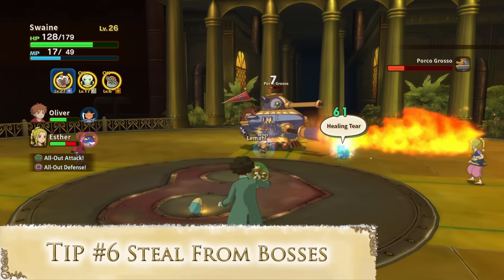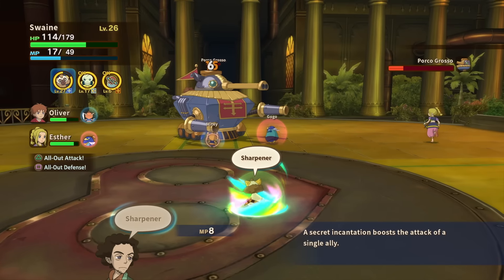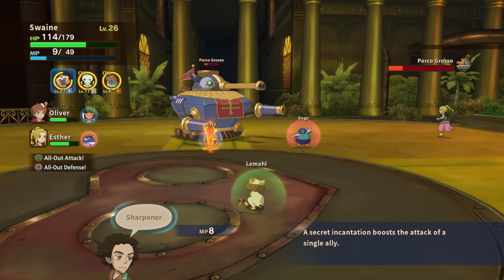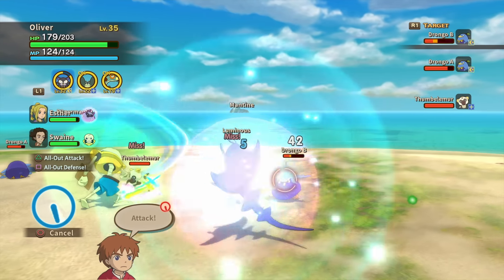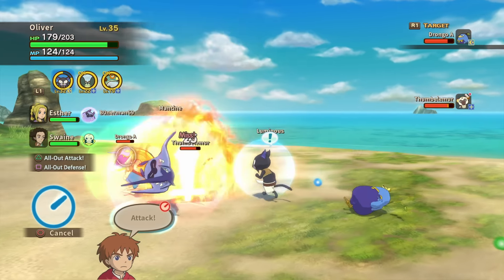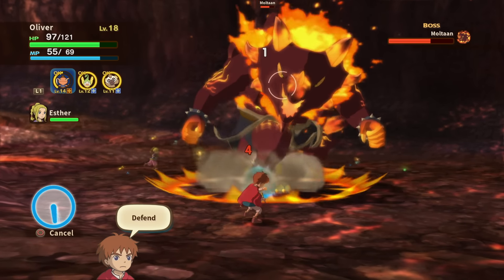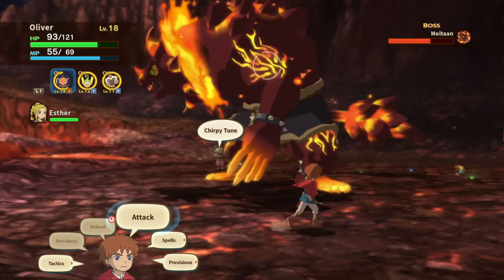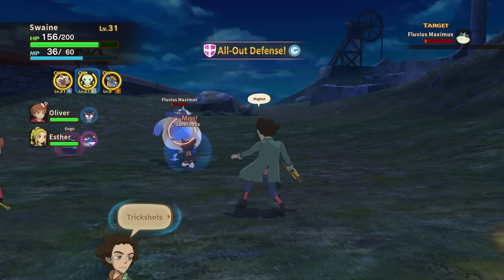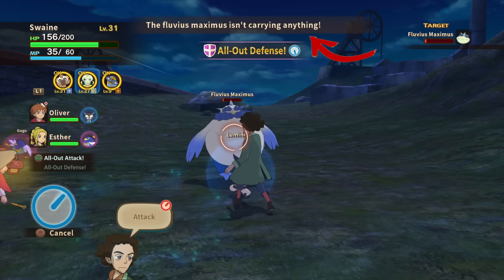Tip number six: steal from bosses. This one should be a bit obvious if you've ever played a JRPG before, but isn't it annoying wasting time trying to steal from enemies that don't have items? I've already wasted that time for you, so I'm here to tell you what to steal from and what not to steal from. You will want to steal from every main boss in the game, as they almost always have something really good on them. However, monster bounties are never holding items, and neither are nightmares, so don't even bother trying to steal from them.